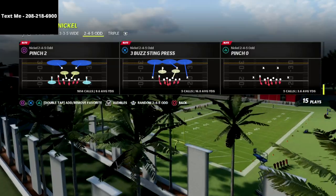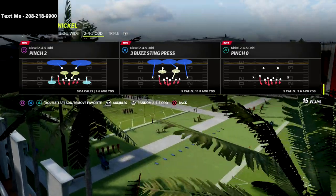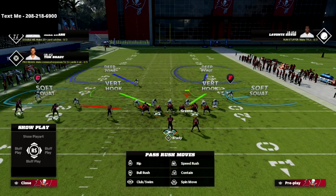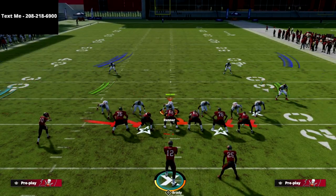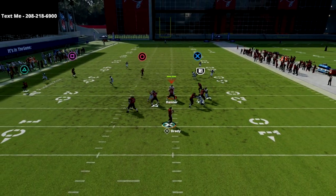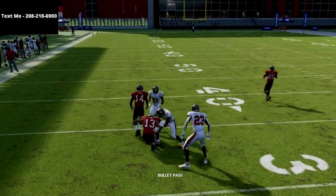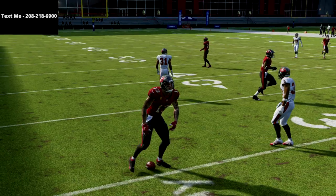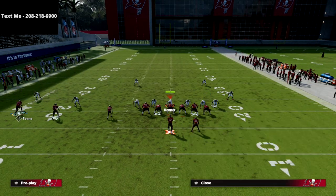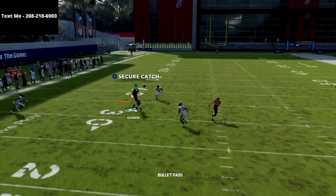The play we're going to talk about is Pinch 2, and I'm going to show you a simple way to make this defense insanely effective against Trips Tied In. If you just run Pinch 2 as-is and come out against curl flat, you'll see the blitz doesn't work. Pinch 2 is one of the best defenses in the game, but against Trips Tied In it struggles because of the alignment of Trips Tied In — it makes this a really difficult defense to run.